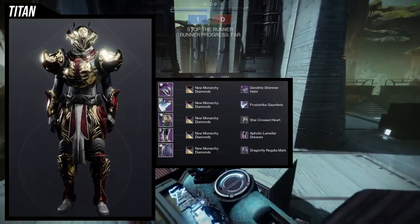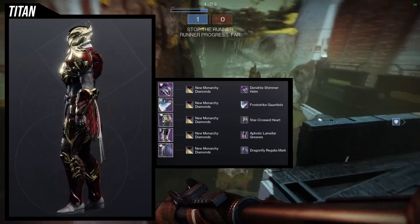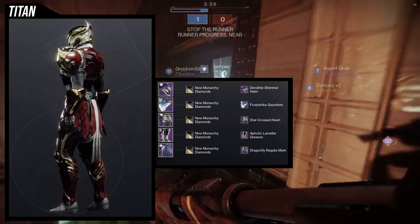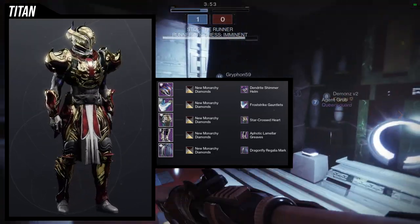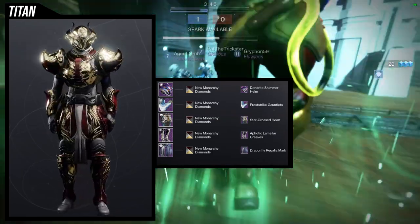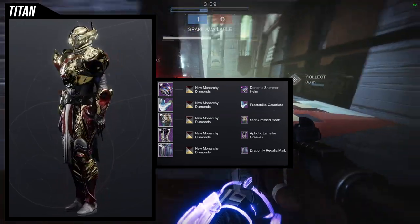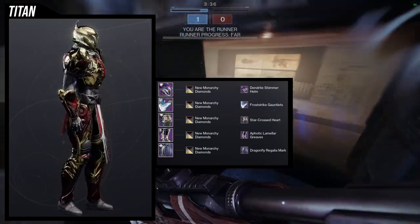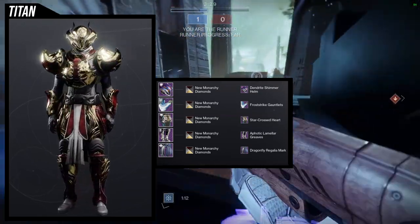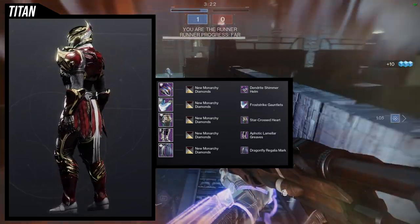This next set is probably my favorite — every piece looks amazing together. We're using the actual ornament boots, and I think they look incredible with this set. The Dendrite Shimmer helm looks amazing here because the main focal color is gold, and Dendrite Shimmer gives you that gold. The Frost Right Gauntlets are again a really good choice — the helmet is pointy, the boots are pointy, and the shoulder pads are really pointy, so I was going for that pointy aesthetic. For the mark, Star Crossed Heart works great — New Monarchy Diamonds is a really good gold shader.